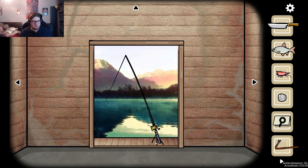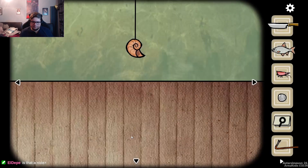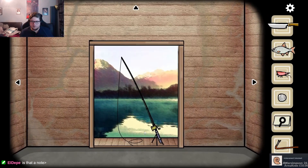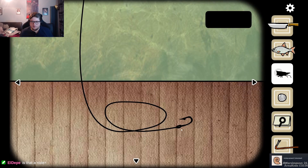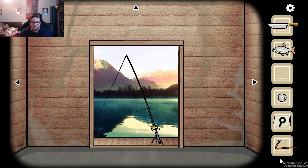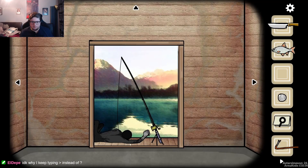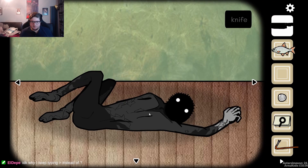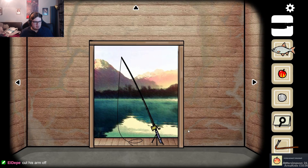What do we get if we fish with the mold? Yeah, we read the note. We have... Can I fish with the shrimp head? I can. If I fish with the shrimp head... I get a dead person. Can I stab the... The dead person had an apple.